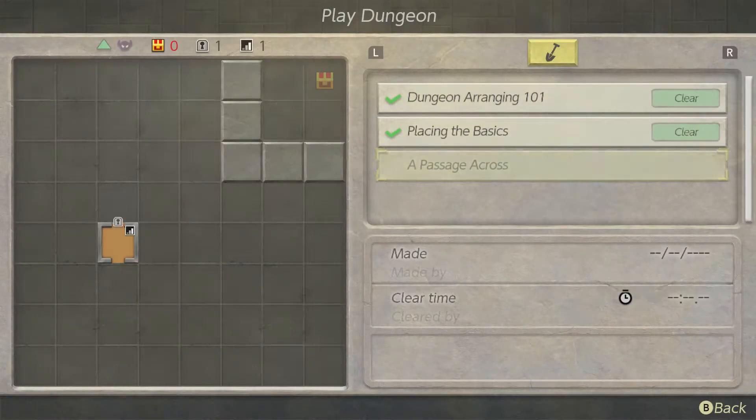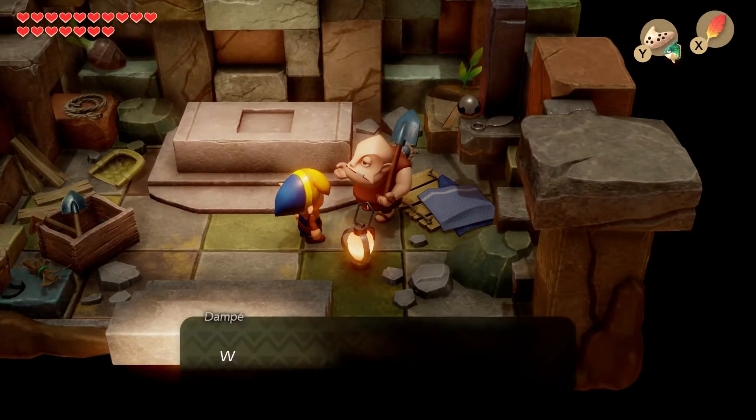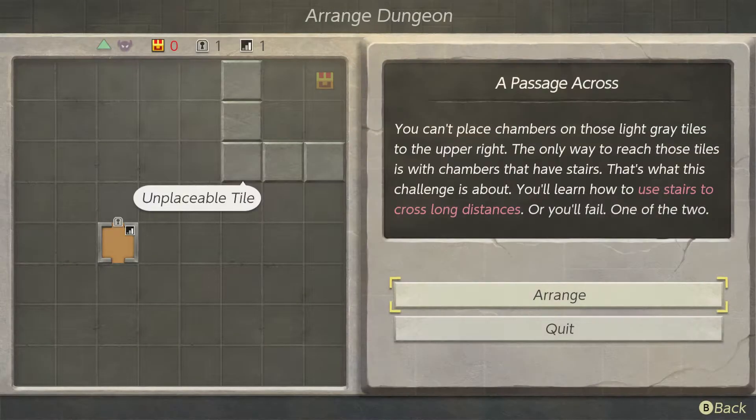Next we're going to go to Adventure. I can replay dungeons I've already done, but if I go back to Build I can see a third adventure. I have to go to Arrange to access it. This challenge is about a passage — you can't place chambers on the light gray tiles to the upper right. The only way to reach those tiles is with chambers that have stairs. You'll learn how to use stairs to cross long distances, or you'll fail.